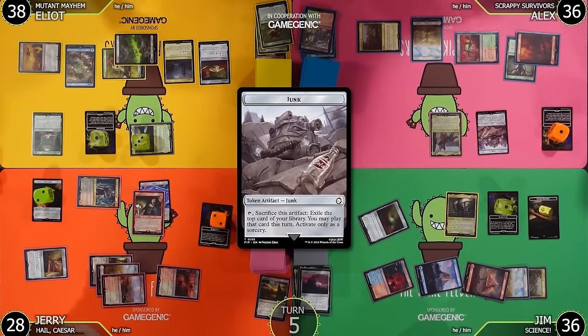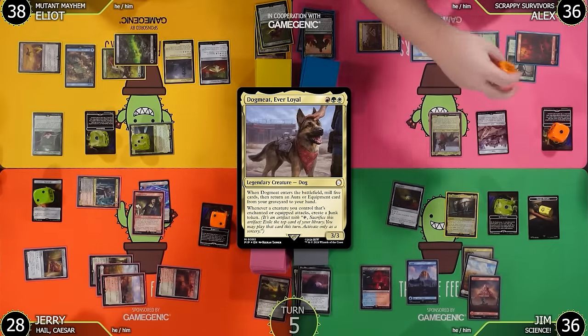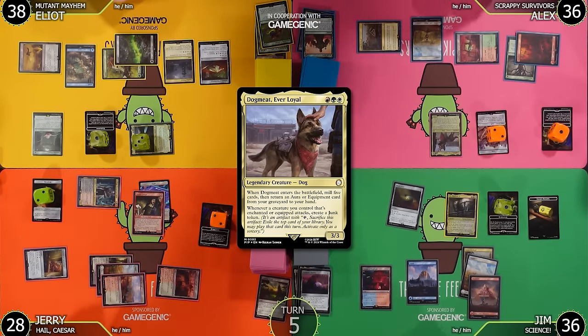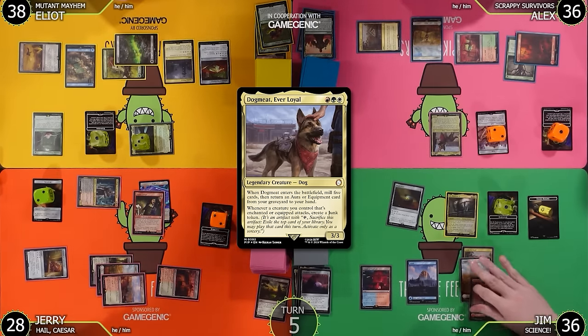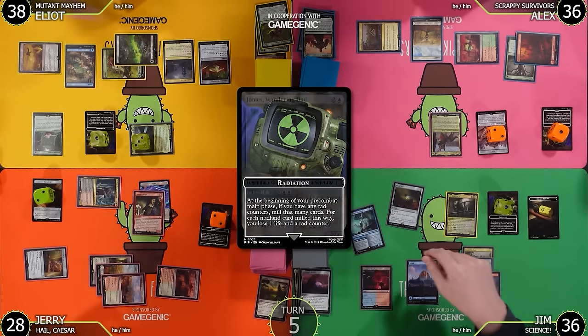Six flying power coming at you, Jerry. Jerry has a 5/5 Dogmeat and a 6/6 Mothman. Passing it off. Untap, upkeep, draw — pre-combat main phase. Mill — it's a land! Keep your rad counter. I'll tap Exotic Orchard for green to cast Wild Growth targeting my Mountain. Then one, two, three — I'll cast Breakdown: destroy target artifact or enchantment, create a Junk token. Branching Evolution is gone.